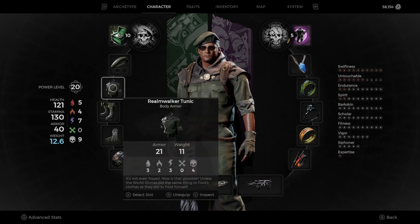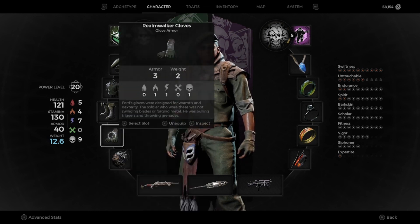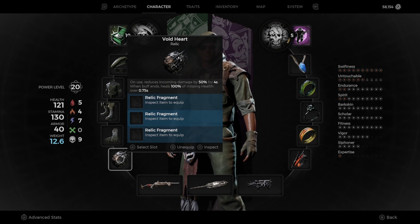Next, you're going to need the full Realm Walker set. You can get this once you beat the game on campaign mode and unlock the Explorer. You should be able to purchase this armor from Whispers at Ward 13.